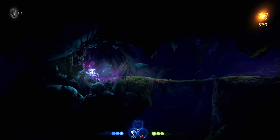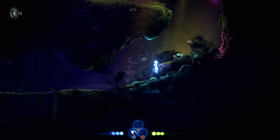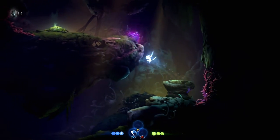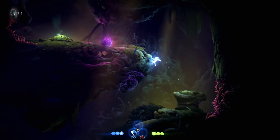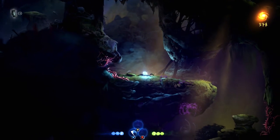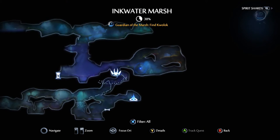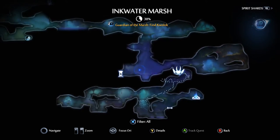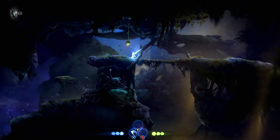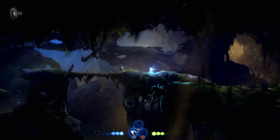That foreground parallaxing looks so good. We're gonna be climbing up and checking to the left for sections we haven't gotten yet, because we got double jump now. We should be able to access a bit more areas.